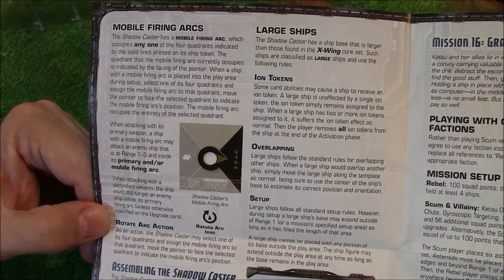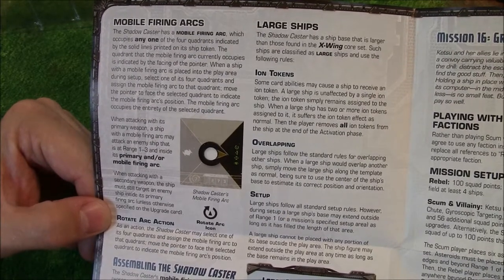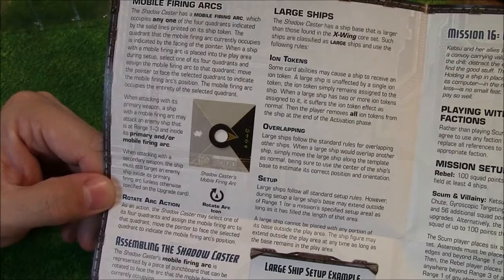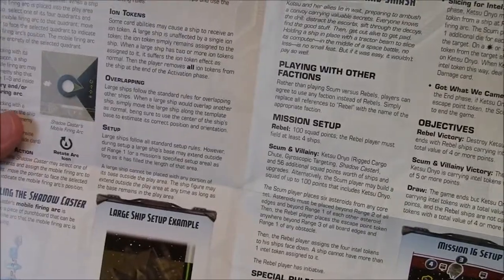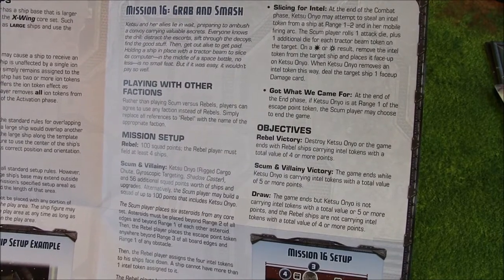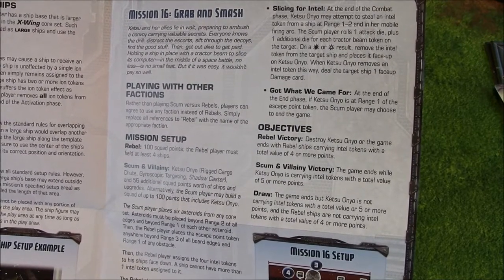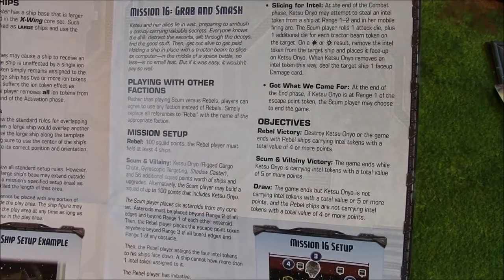So it looks like instead of a turret, you point your gun in a particular direction. As an action, you can select one of your four quadrants to assign the mobile firing arc to. So it looks like maybe they are trying to limit the turrets, because it certainly looks like a turret on the top of the ship. It also has a custom mission — Mission 16, Grab and Smash. I've played a couple of these missions and they've always been pretty fun. It's nice to play something that's not your standard 100-point battle.